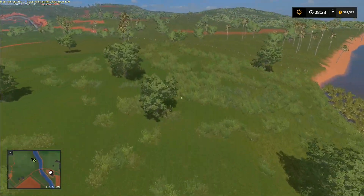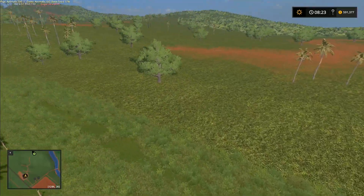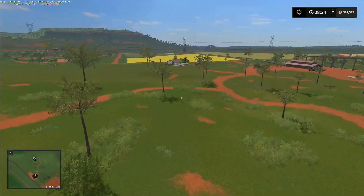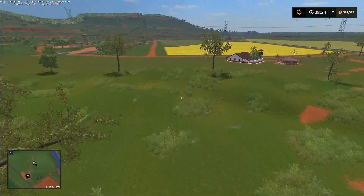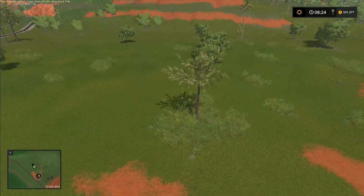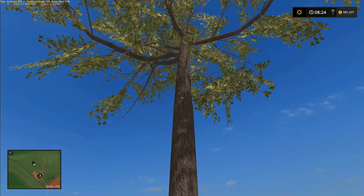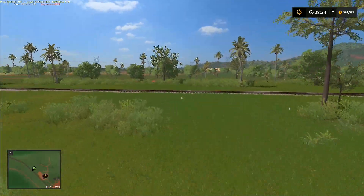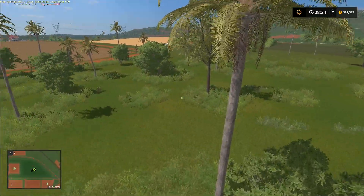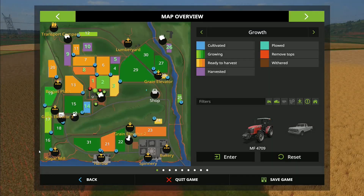Over here is all the forestry area. You can't go across this fence - that's the actual boundary on the north. There are a few big trees here that we could cut down. I don't know if these trees can be done with the tree harvester - I know palm trees can, but I'm not sure about these ones over here. Definitely the palm trees we can do with the tree harvester, which I absolutely love.